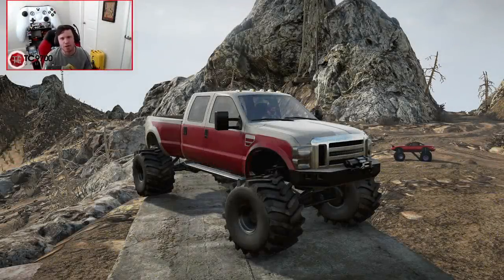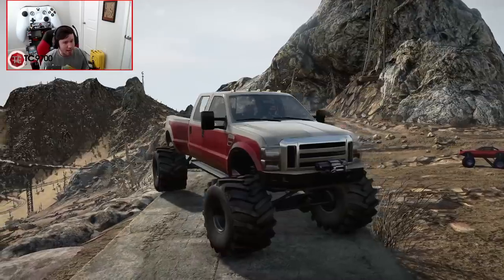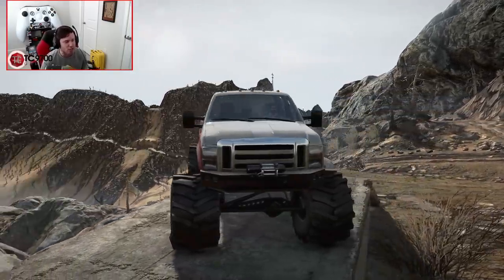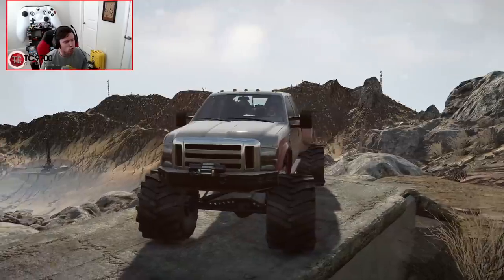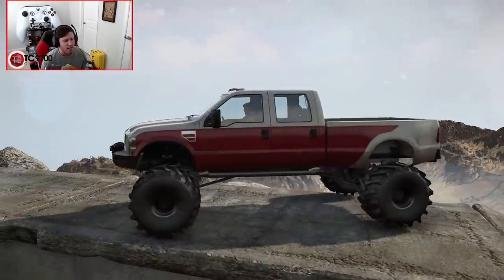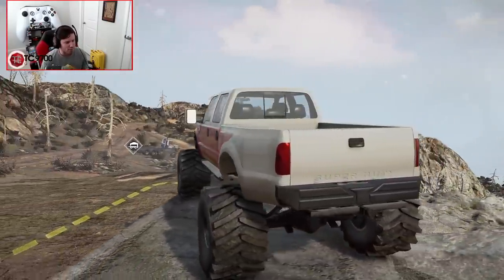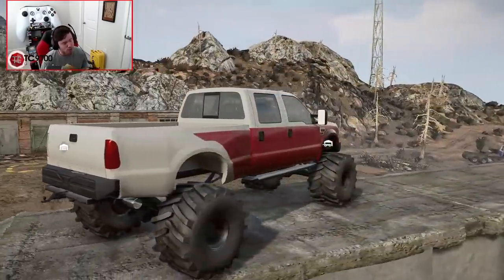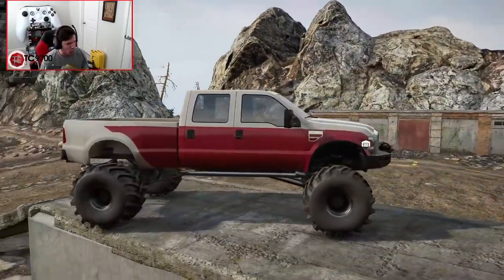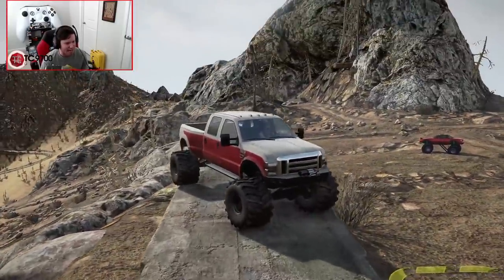Today we're jumping back into multiplayer with Komodo out here on Desert Trails. We haven't been here in a while. The reason I wanted to come back is they have a massive jump and a tremendous Baja track. There are a lot of new trucks released since we were last here, so we're starting off in this F350 with a 6.7 swap — it's a 6.4 generation but with a 6.7 engine swap — and we're heading out to the jump.